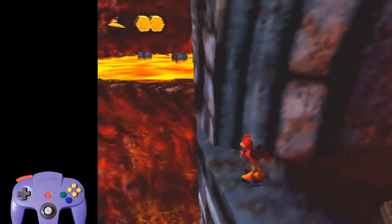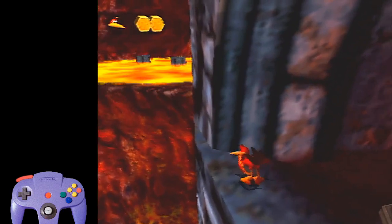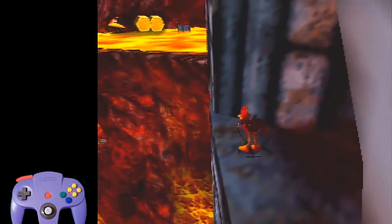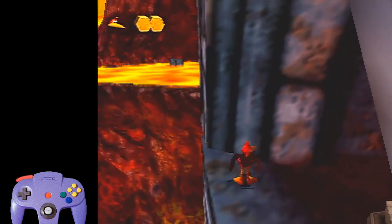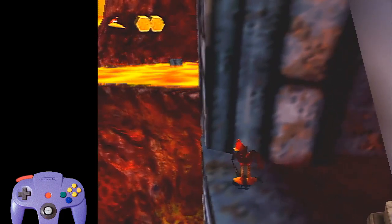So once your camera's zoomed in, hold C right. That cuts off that second pillar, which is good — the one in the background in the lava. And if you keep trying to hold C right, it won't do anything.